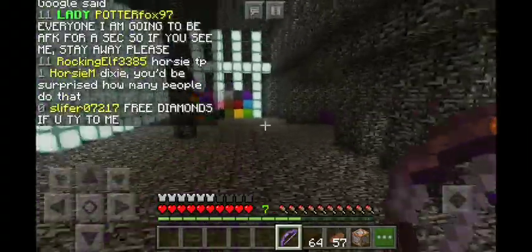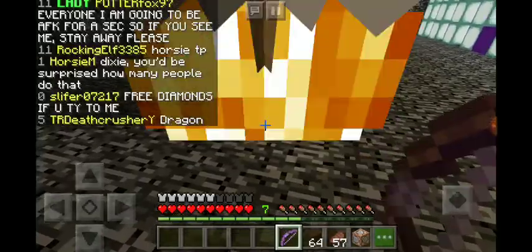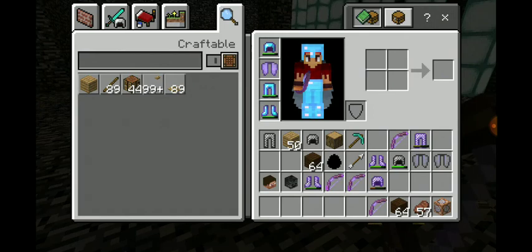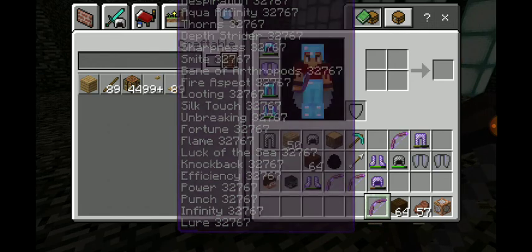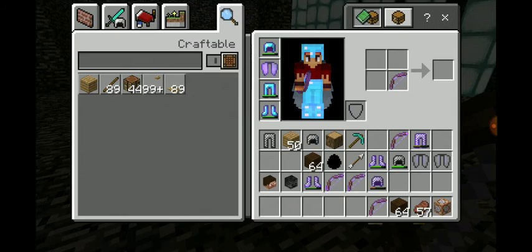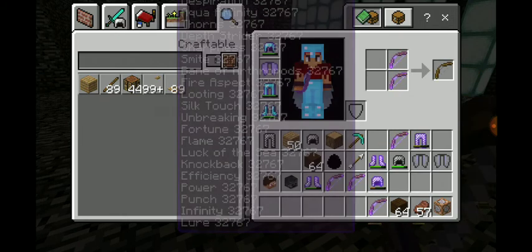So anyways, let's get on to this. First off, what I'm going to start off with is the god tools. So what you would need to do — there is this glitch where it will just go back in your inventory. You see right here? If you see this, that means you did it right, and then you do it to another slot.